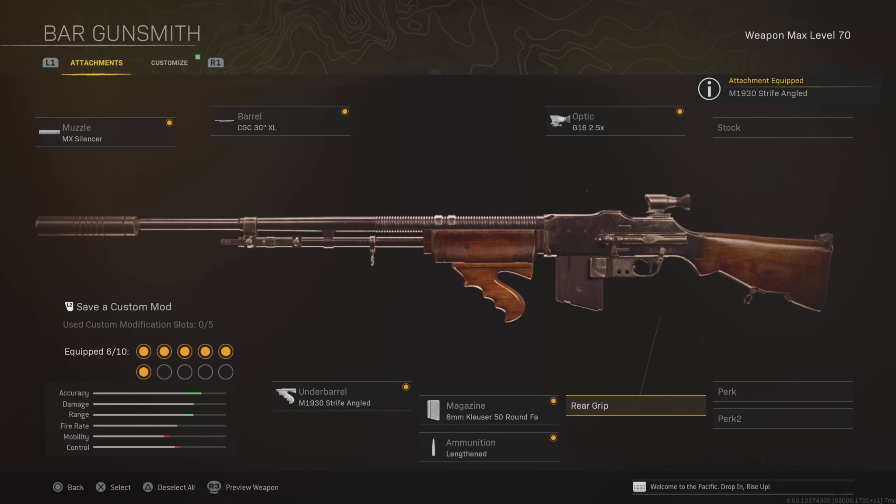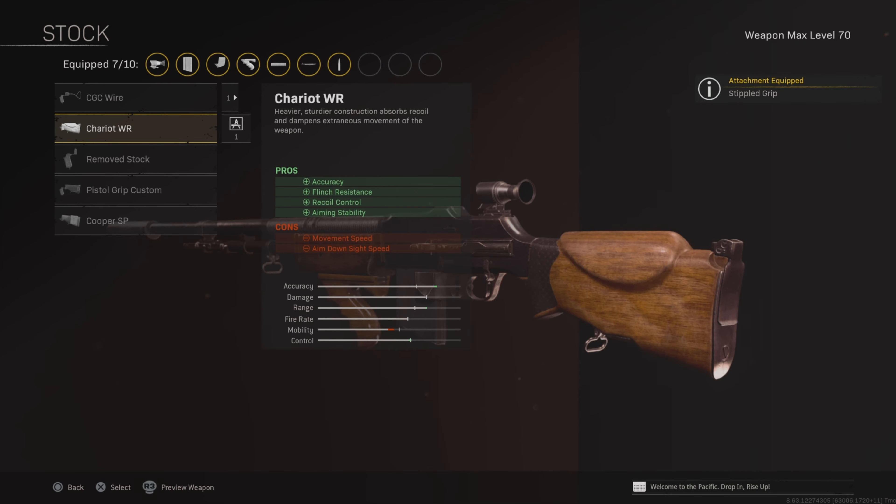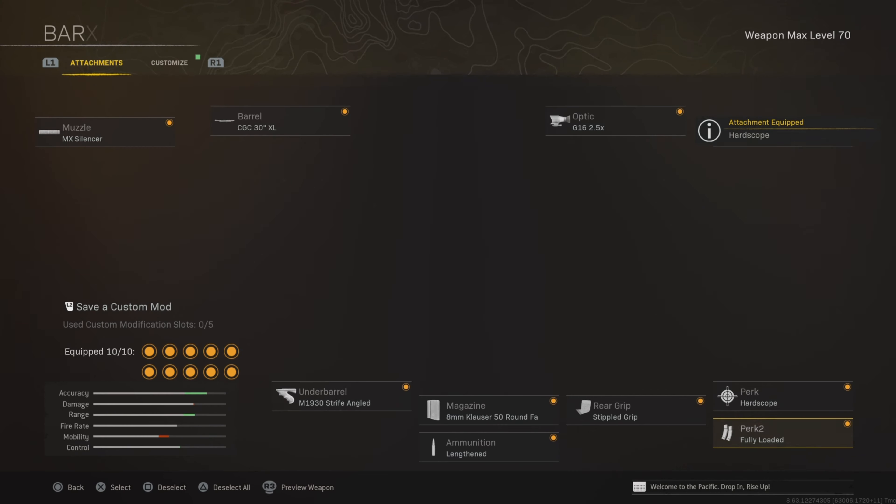Strife angled underbarrel and lengthened ammo type. Then stippled grip tape for the rear grip. For the stock, use the chariot stock for accuracy. For perks, use hardscope for recoil control and fully loaded.